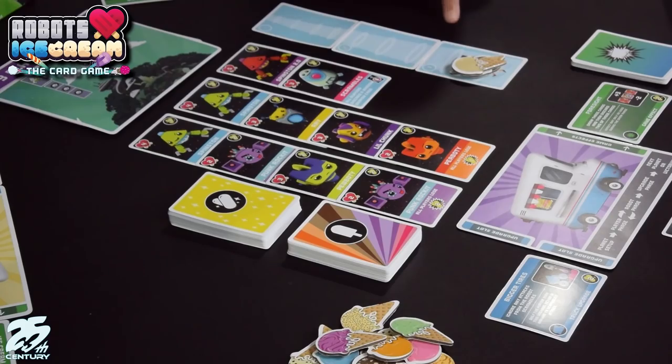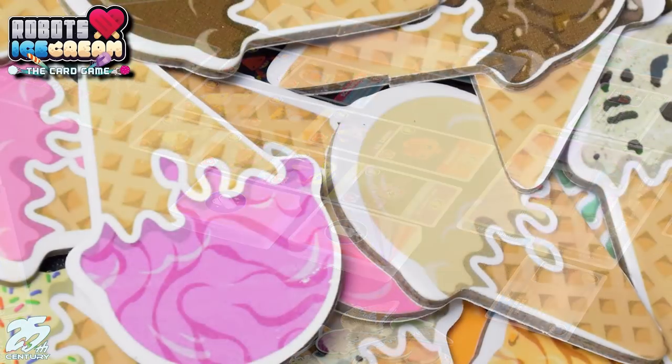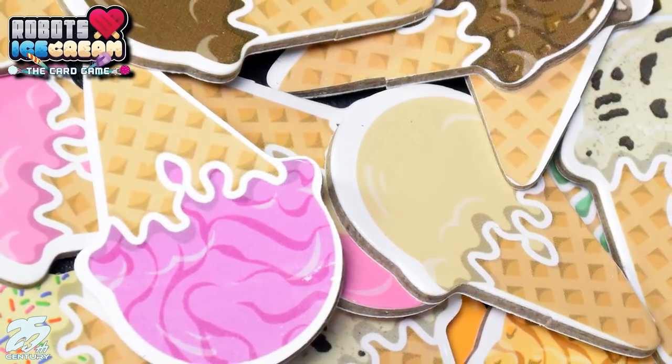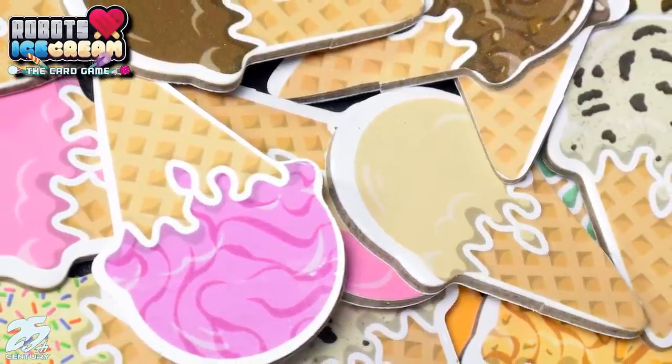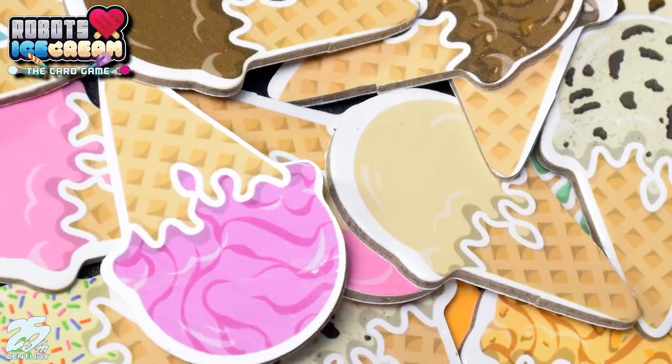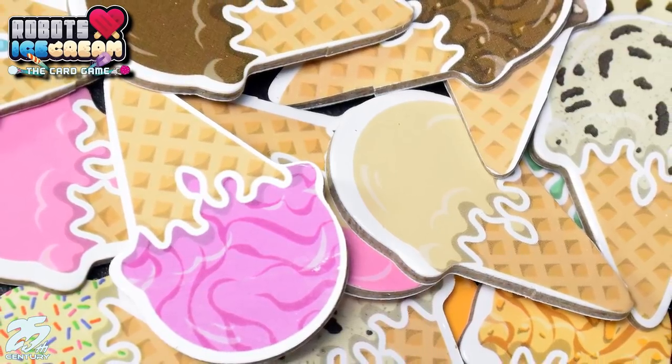Once the planet phase is set up, you go into the player phase. There are three rounds per planet, denoted by a tractor beam that slowly pulls the ice cream up into the spaceship. The goal is to make sure you defeat the Spinstons and get that ice cream before it gets sucked up completely. The player phase starts with seven cards in your hand.